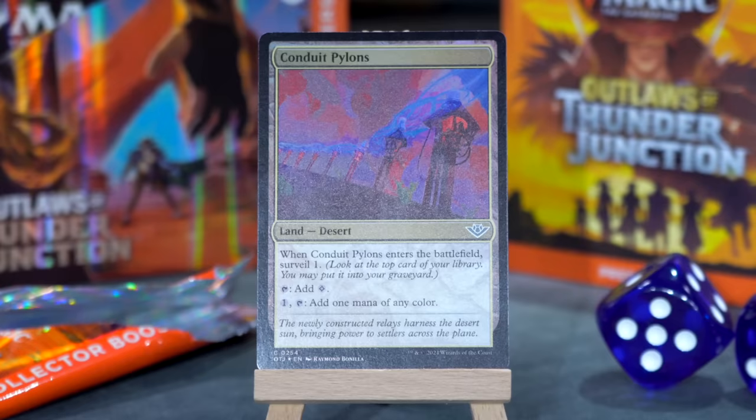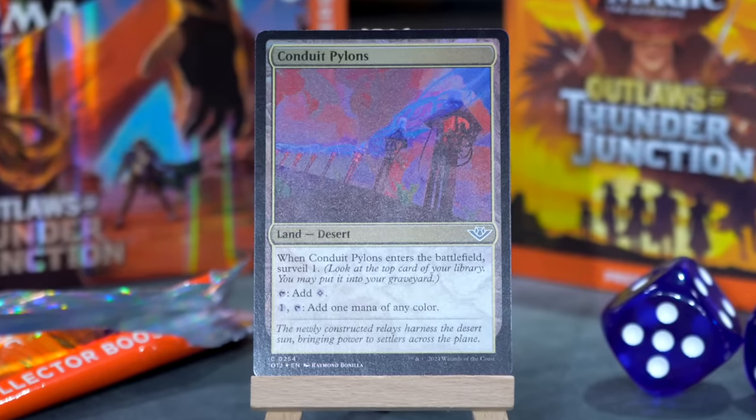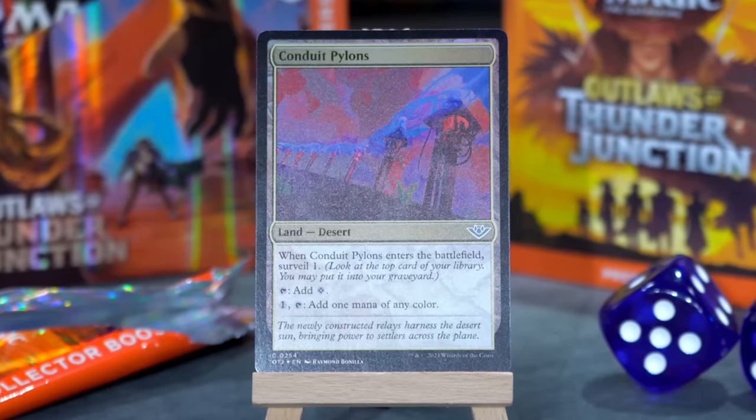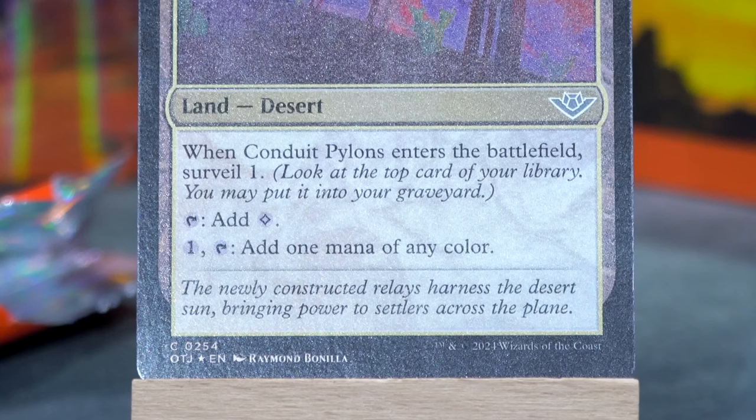Oh, more fixing lands. Conduit Pylons. It's another desert and it doesn't enter tapped — hey! When it enters the battlefield you surveil one. It's not even a may — you surveil one. It taps for a colorless mana or for one and tap, add one mana of any color. It's one of them common filter lands that really only sees play in the greediest of draft decks. 'The newly constructed relays harness the desert sun, bringing power to settlers across the plain.' They've got a lot of infrastructure put together in a very short period of time. Oko's been busy.